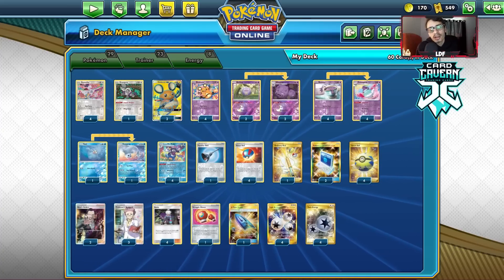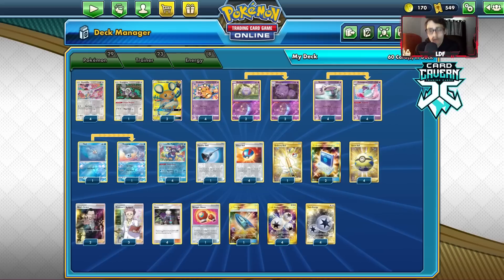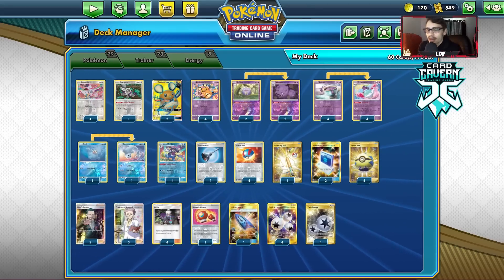You can also check out their buy list if you're looking to trade any codes — you can get some cash and store credit for that.